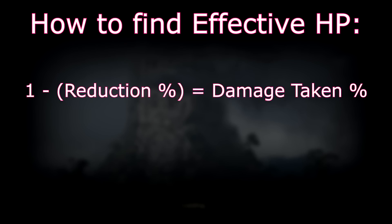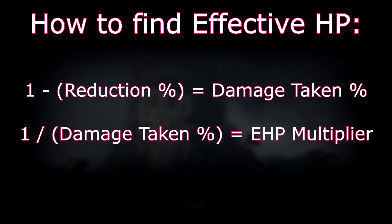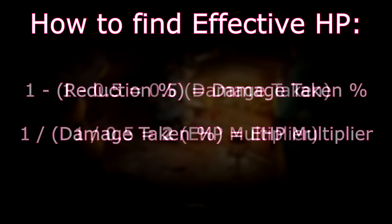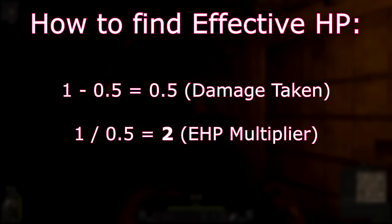All we need is this equation. To find effective health, first subtract your reduction percentage from 1 — this is your damage taken. Then we divide 1 by damage taken. The end result is our effective health pool multiplier. We can see that this matches up with our earlier example: 1 minus 0.5 is 0.5, and 1 divided by 0.5 is 2. This 2 represents the doubling of our HP, and this also works with any other example you can think of.